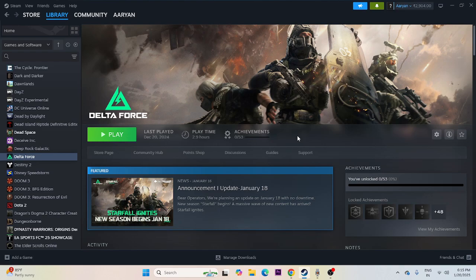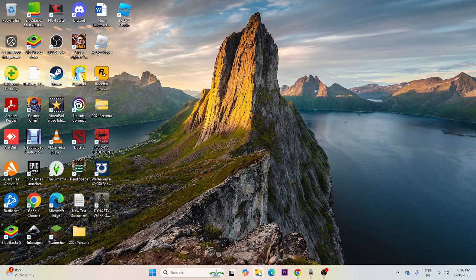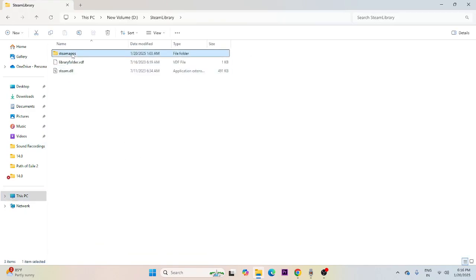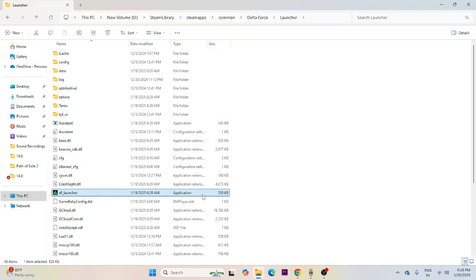Make sure to launch the game from the installation folder, not from Steam. Right-click the game, go to Properties, go to the Installed Files tab to find where the game is installed — in this case, Local Disk D. Go to This PC, then Local Disk D, then Steam Library > SteamApps > Common, and navigate to Delta Force.